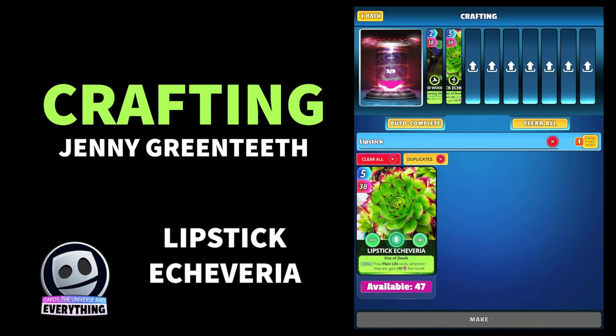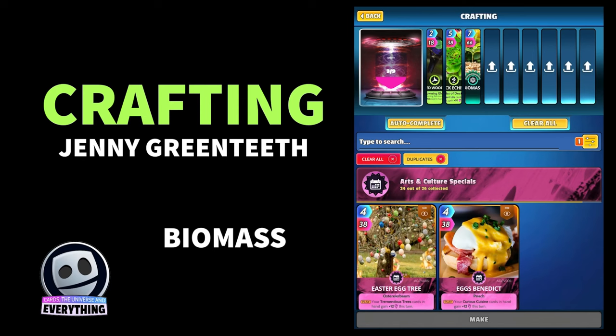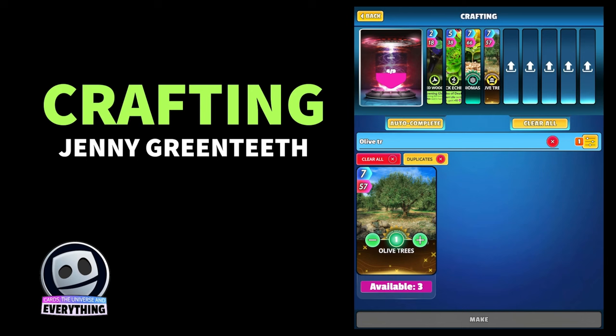Card number three is Biomass — you should have this card, it's just a fusion ingredient, I've got 31. And card number four is Olive Trees — should have a few of them. I've only got three, but Olive Trees is the fourth card.